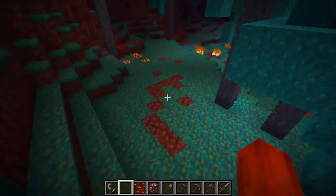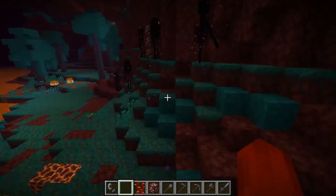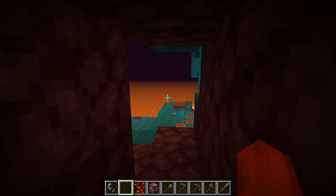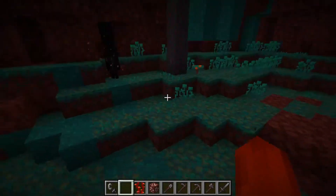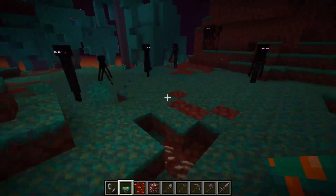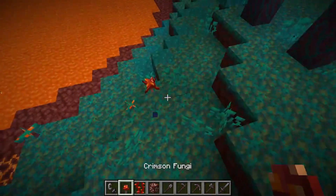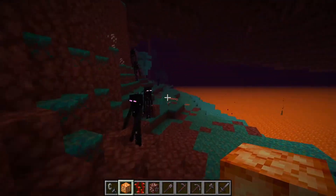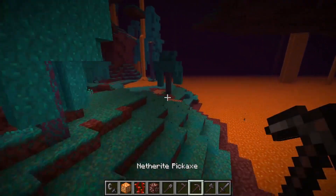I love that ghasts don't spawn in the warped forest. You can still find your mushrooms, fungi, magma, crimson roots from the other biome, and these trees. There are endermen here and that enderman just placed a block there, which is kind of funny. There's still lava by the way — you're not going to lose lava in the nether. And over here we're getting close to the soul sand valley biome.